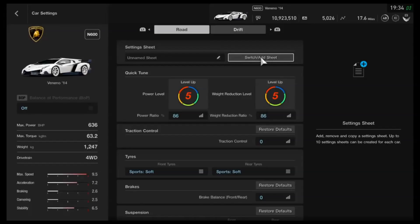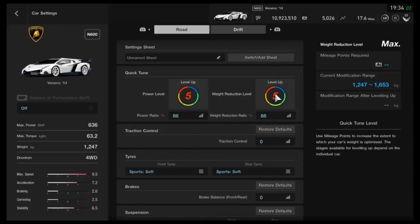You could just do the settings and leave the power and weight stock if you want to. What I've done is I've dropped the weight as much as you can, because the car in question — which was actually a requested vehicle — let's be honest, it's horrendous. It's pretty well known that the Veneno is a ridiculously bad car, far worse than it arguably should be.